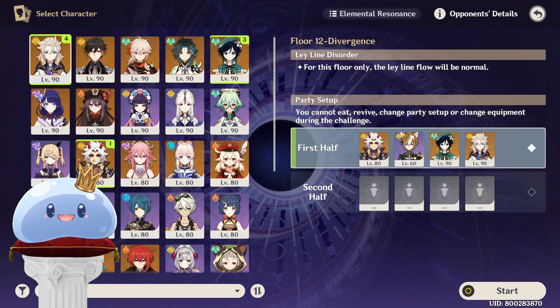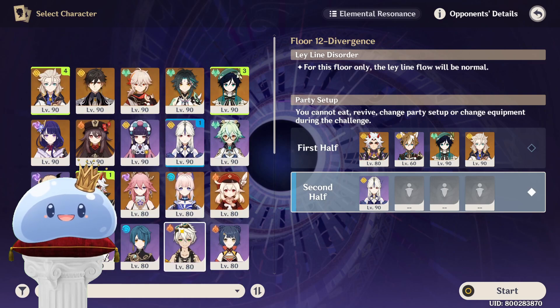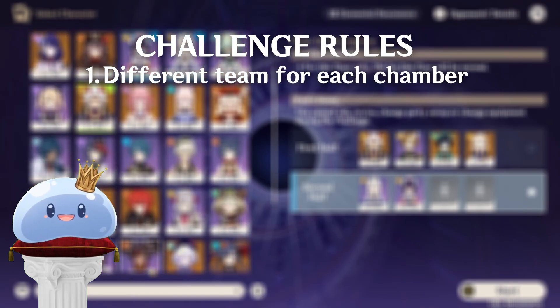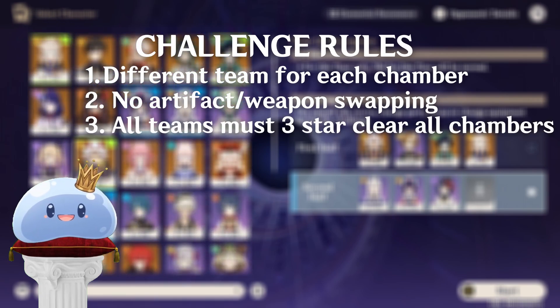Alright, this might seem crazy, but hear me out. I wanted to challenge my team building and actually use my brain for once in this abyss, instead of just defaulting to my go-to teams. So I concocted this Floor 12 Spiral Abyss challenge where I need to use a different team for each chamber. I can't swap artifacts between any of my units, and I have to 3-star clear every chamber I go through regardless.